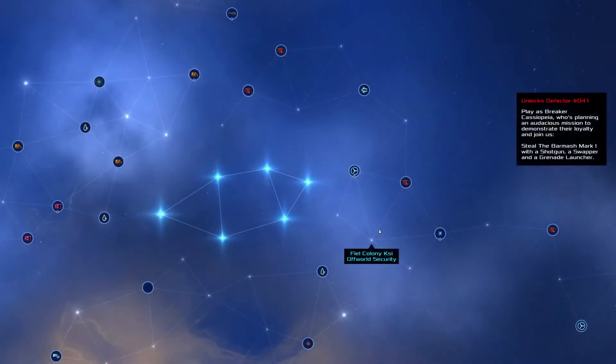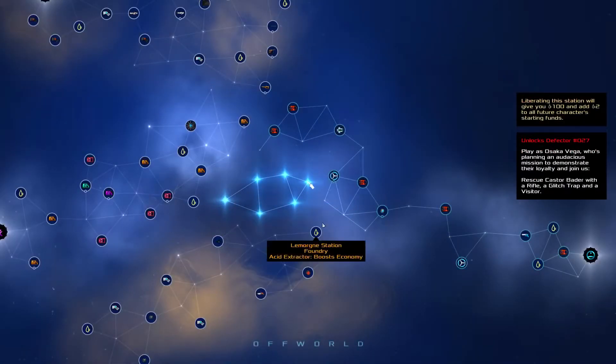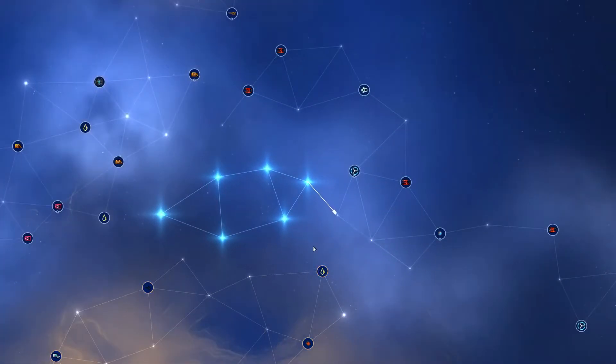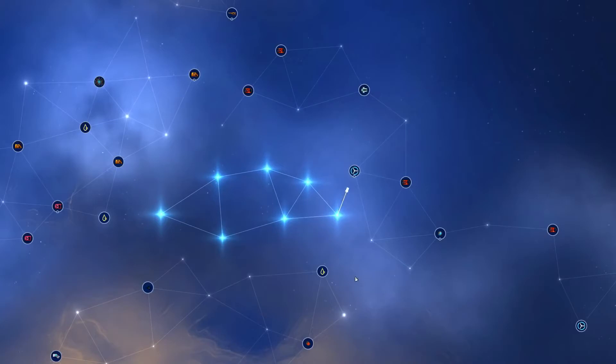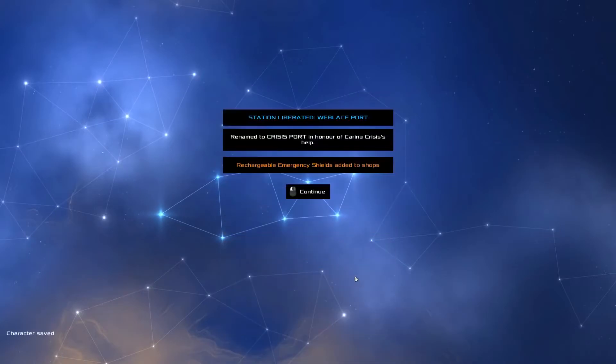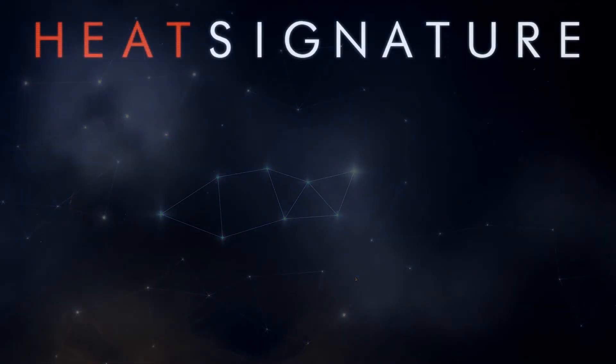Every mission gets you closer to liberating a new space station. And liberating stations unlocks new gadgets, weapons, and technologies to play with. And that is Heat Signature. It's a game from the developers of Gunpoint, where you go inside spaceships, make terrible mistakes, and think of clever ways out of them. It's out now on Steam.